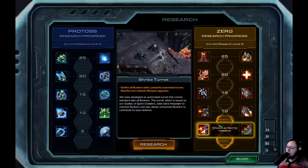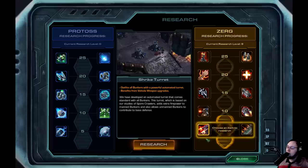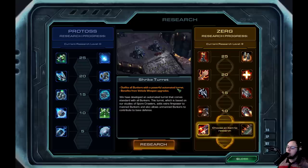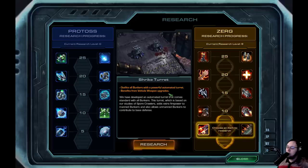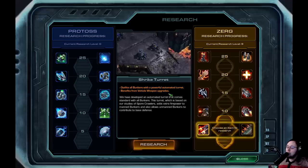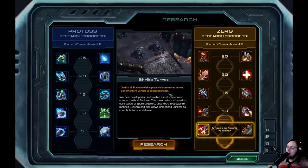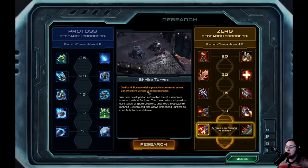We didn't want to increase the numbers straight up — we wanted to keep the damage output the same for the most part. So we outfitted the turret and changed it a little bit. First of all, it gains a benefit from vehicle weapon upgrades, which is very cool. And the other change is it does double damage at half the attack speed now, which means the DPS of the Shrike turret remains the same.